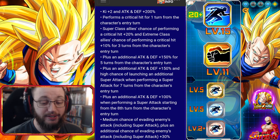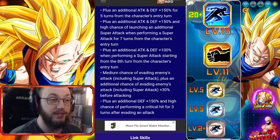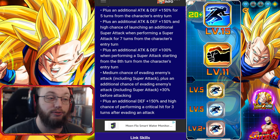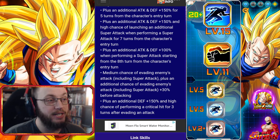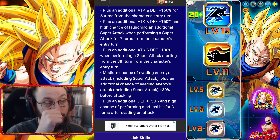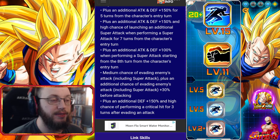He's 100% a dodge build, because if this doesn't proc — the defense of 150 and the high chance to crit for 3 turns after evading — it's just going to be painful. Especially once he loses that buff after that 3-turn window.